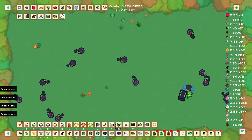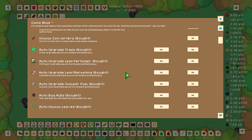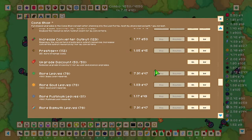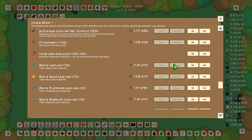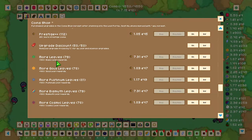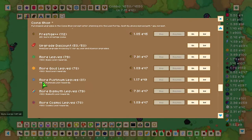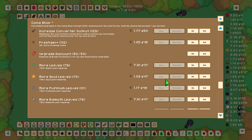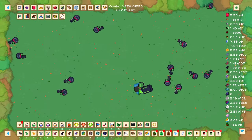Close the areas menu and head back to the coin shop. Scroll all the way down to 'Prestige Plus Plus', which gives you 25% more prestige coins per level. Another really useful upgrade is 'Upgrade Discounts', which reduces all upgrade costs by 1% per level. Also grab more leaves, more gold leaves, and more platinum leaves if you've unlocked them. Upgrade these evenly across those upgrades, then head out and continue with the grind.